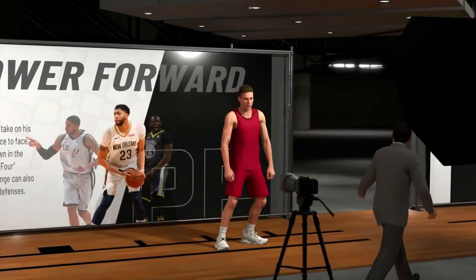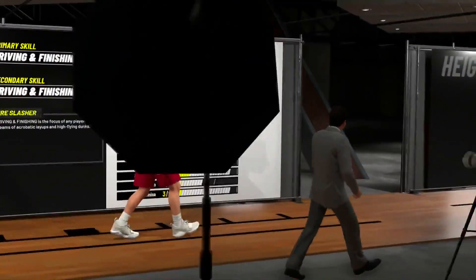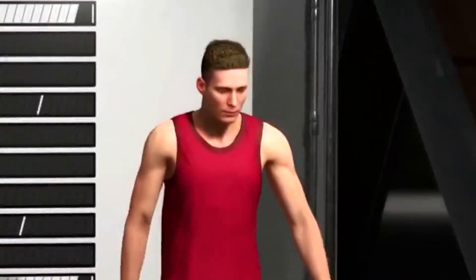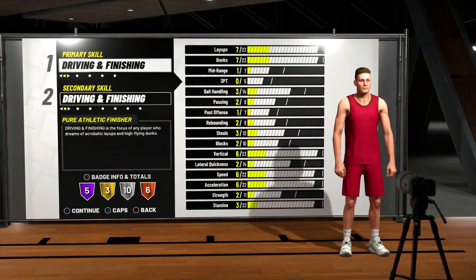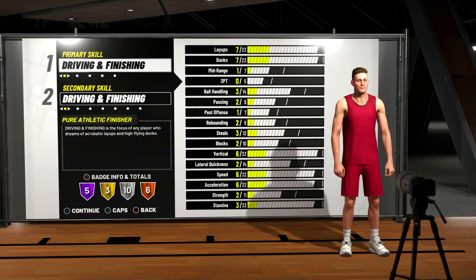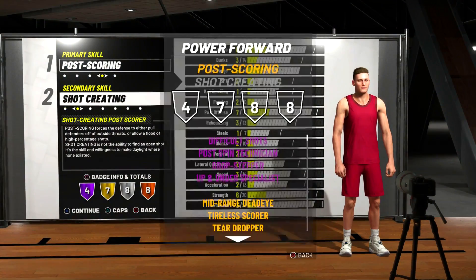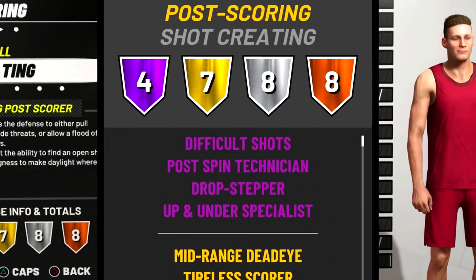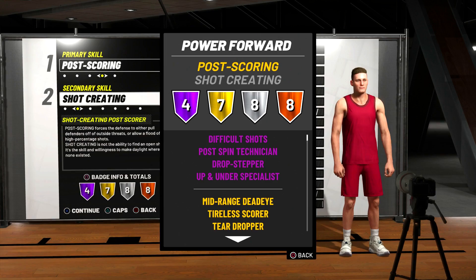If you guys weren't in my stream, I was literally scoring like 16 points a game with this build — this build is just too dominant. So we're gonna start with Power Forward. I'm gonna walk you through why I go Power Forward instead of Center. First of all, the speed. On a Center you get anywhere from 31 to 34 speed this year; on a Power Forward you have the ability to start with 60 speed — that's insane. On top of that, with this specific build, which is a post-scoring shot creator, I get Difficult Shots Hall of Fame, which on Center you don't get. So you get an extra Hall of Fame badge.